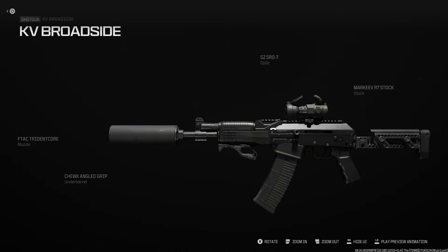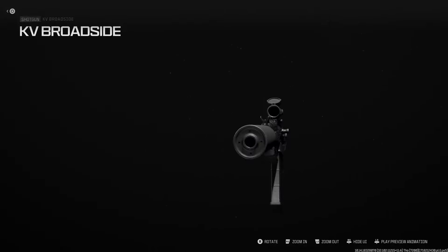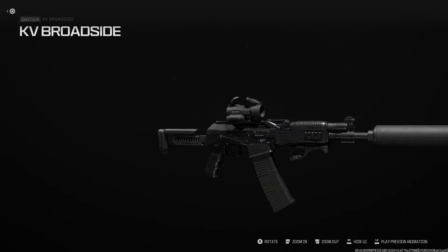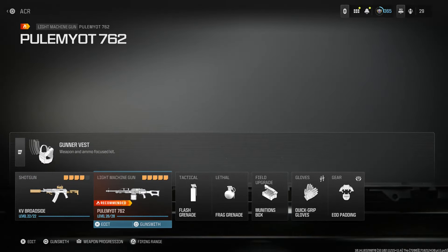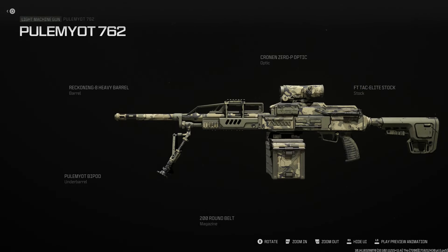Next we're running the KV Broadside — a Saiga-12 build. We're running the Eftak Stringent Core muzzle, this is a 12-gauge shotgun, the SCSO-R7 optic, the Marquee or PT1 Zenico buttstock, the base magazine, and a chalk angled foregrip. You could throw on a 25-round drum, a grip, or a laser — we leave it open for that. Really nice compact shotgun. Got to love a good Saiga-12 — this thing is a beast. I remember when it first came out using it in DMZ, just a lot of fun.